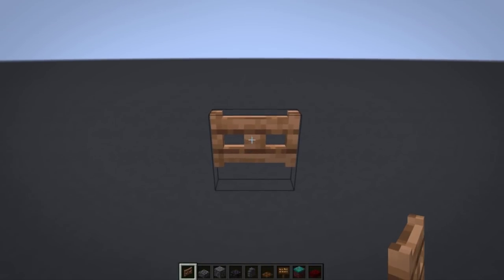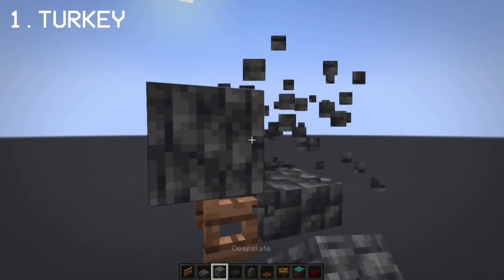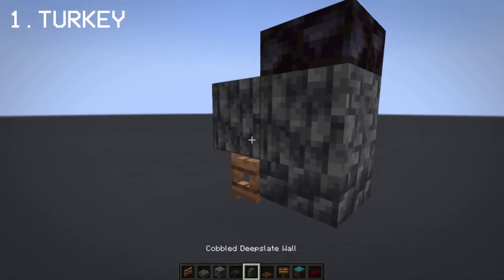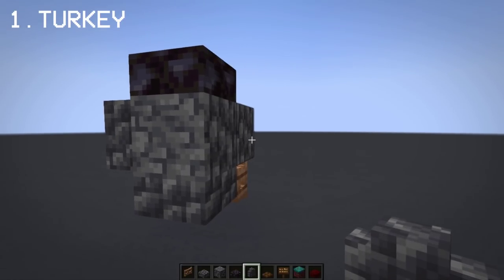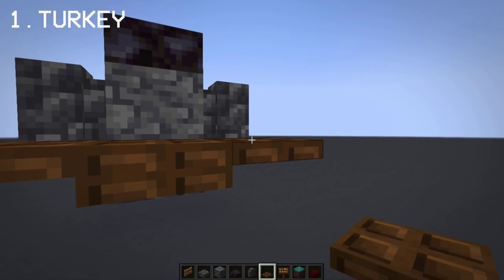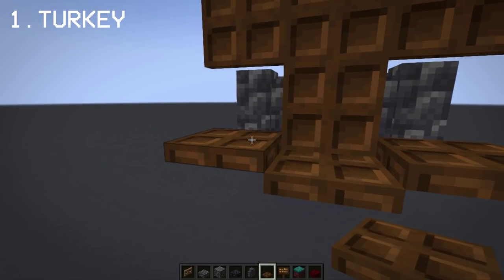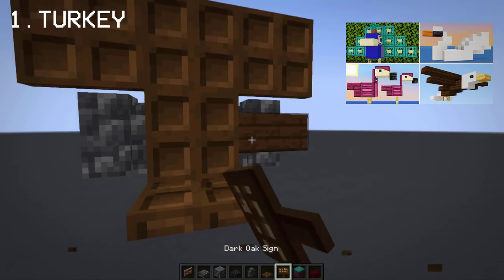The first build I'll be showing you is a turkey bird design, since Minecraft doesn't have a turkey mob. You can pretty much build this anywhere in your house, maybe in the backyard or when you're building a farm. And if you've been watching my channel for a long time, this turkey build was actually in my bird build hacks, which you can watch in the top right corner.